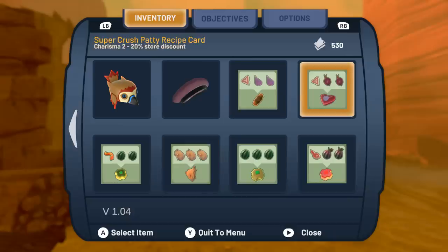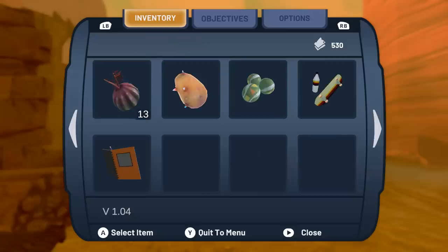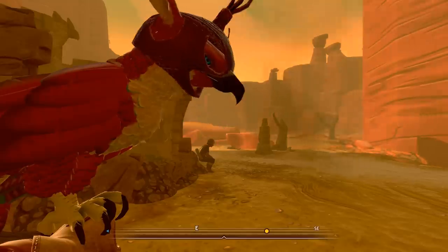We have our new recipes — the super silent roll, the super crush patty so we could actually have some charisma, which I think is hilarious, and the stealth recipe that'll definitely help when we need to take on some of the robots. Let's see what we can do for her — Vansuki's starter leather armor. There you go, my dear. If that can help protect you from the sand wolves then it's totally worth it.